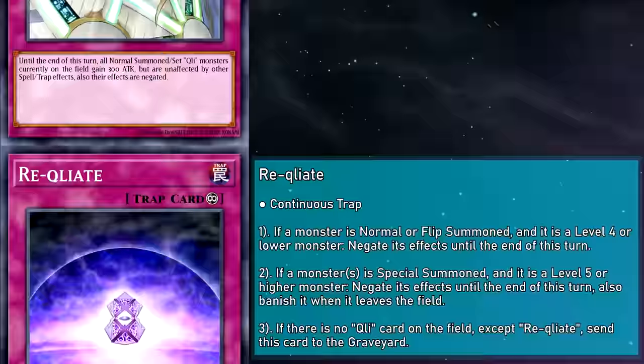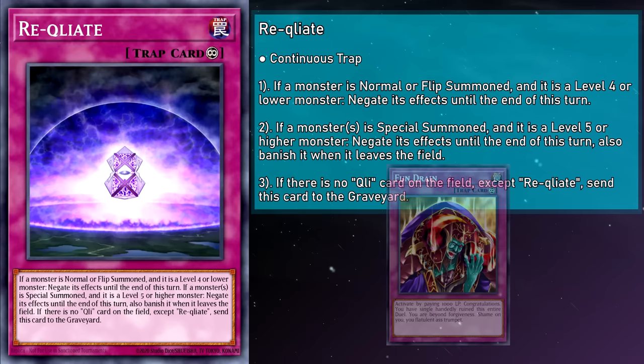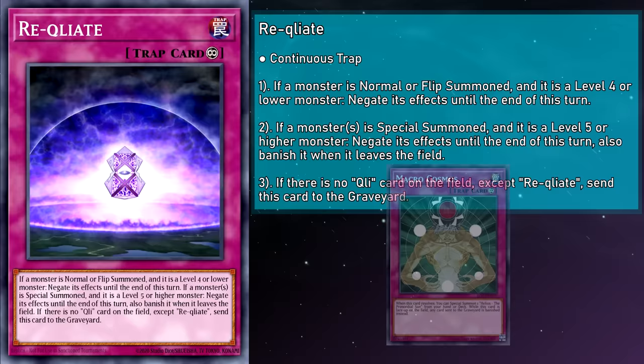Recleate is a continuous trap card. If a monster is normal or flip summoned and its level is 4 or lower, negate its effects until the end of the turn. And if a monster is special summoned and its level is 5 or higher, negate its effects until the end of the turn and banish it when it leaves the field — but if there are no Cliffort cards on your side of the field except this card, send this card to the graveyard. This would be Clifforts' Skill Drain substitute for a while, doing the job almost better than the iconic card. When you normal summon without tributing, those level 4 Clifforts get their effects negated, returning to their original stats, effectively letting you normal summon them at full power.